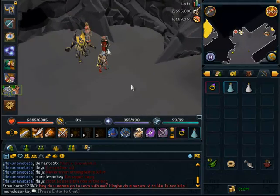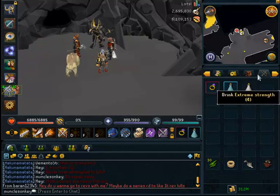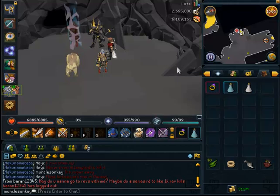Dark Beasts are actually the best Slayer XP in the game at the moment, killing them with Drygores. If you don't have Drygores, they're still pretty darn good XP if you use range, since that's what they're weak to. But if you're killing them properly, they are the best XP in the game, and I'm going to be showing you how to kill them properly in this video.